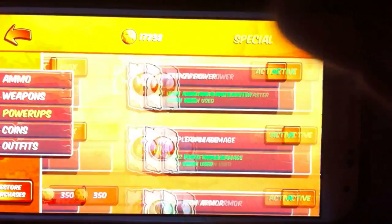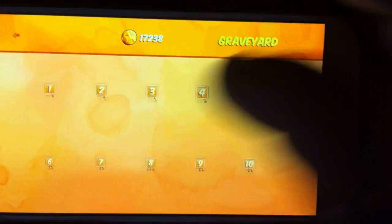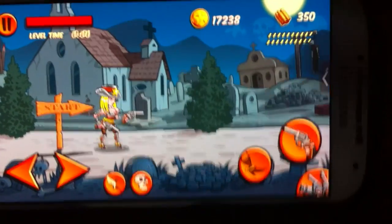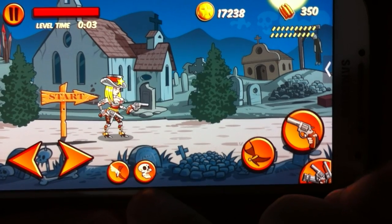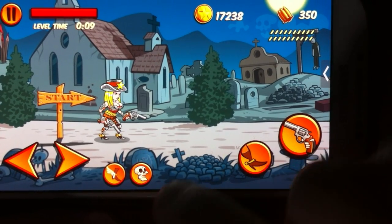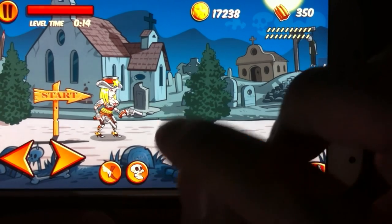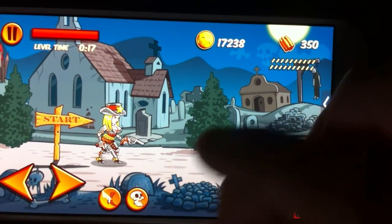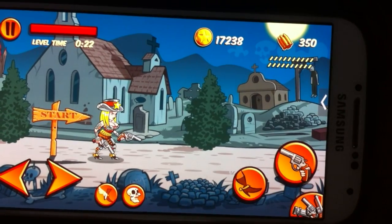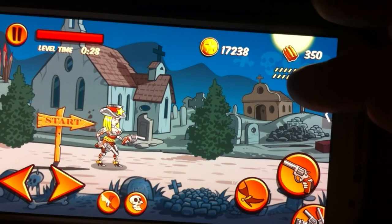Now let's talk about power-ups — they're a pretty interesting part of the game. You can have a maximum of three power-ups of each kind, and you can hold up to three different types. So if you bump into a fourth of one kind — say the skeleton — and you already have three, use the skeleton first, then pick up the one on the map. Since you can't pick it up if you already have three of that kind, use it first and then grab the new one.